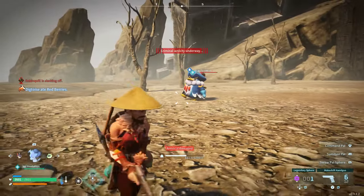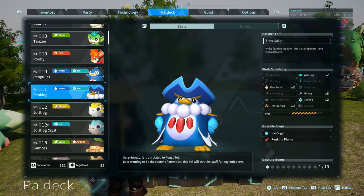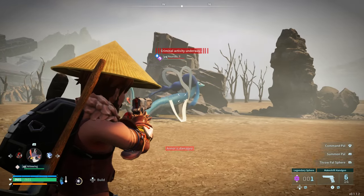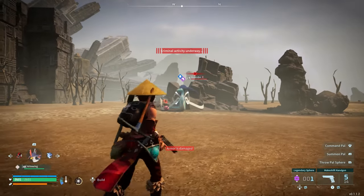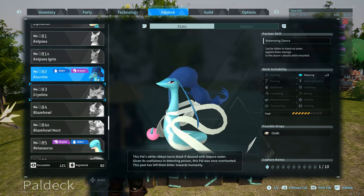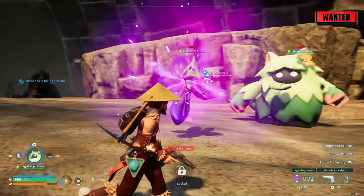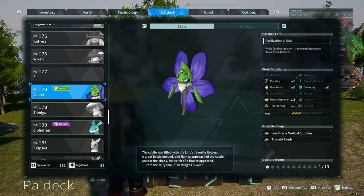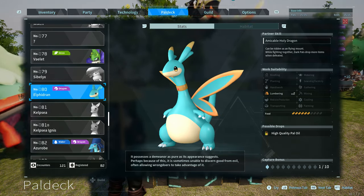At Wildlife Sanctuary 1 you can find a Penking, which has really good work suitability: Watering level 2, Handiwork level 2, Mining level 2, Cooling level 2, and Transporting level 2 — it's able to do quite a bit around the base. There's also Azurobe, a good water/dark type pal that has Watering level 3. You can also find Vaelet here, which has Planting level 2, Handiwork level 2, Gathering level 2, Medicine Production level 3, and Transporting level 1. And there's Elphidran, which has Lumbering level 2 and is a flying mount as well.